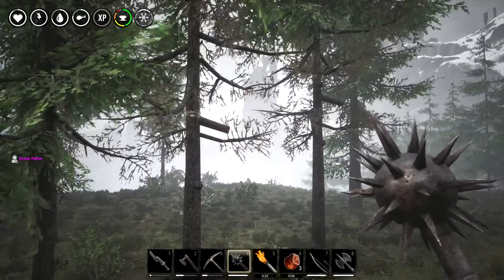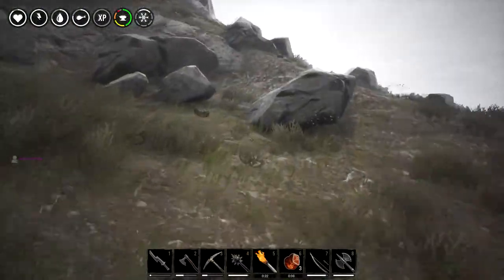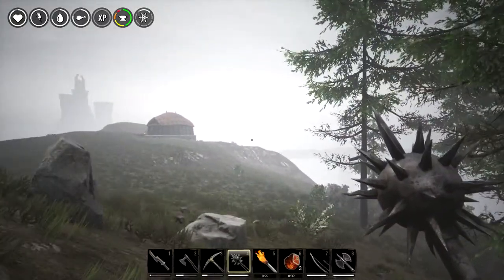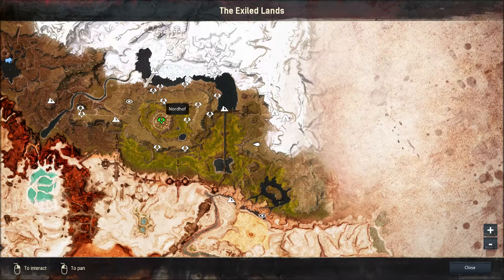Welcome to another episode of Conan Exiles. Today we've made our way over to the Northeast, just south of Loxtorian Cave — that's where we died in the last episode. On my way over I found Meadows Watch, which I hadn't found before, and I crossed through the great dam. There's a small settlement in front of me, and down to the south there's an island settlement we're going to explore.